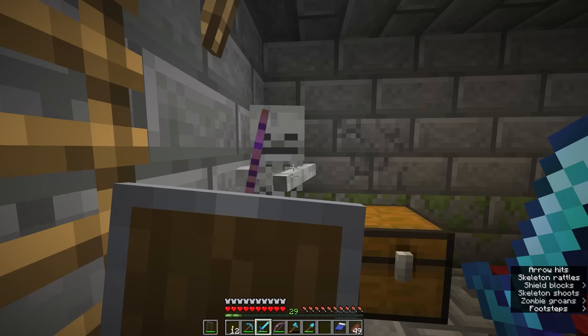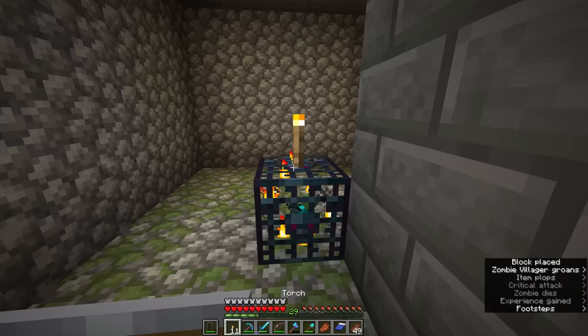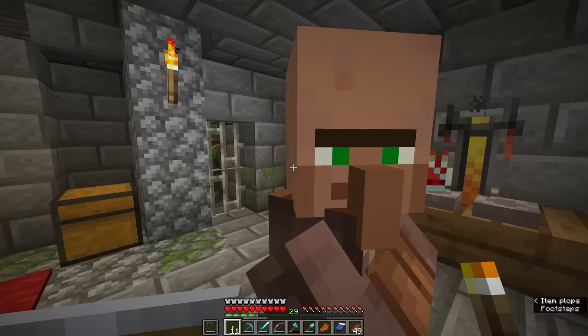Oh my goodness — we have to consider some other things about this area, because this igloo research station has a zombie spawner next to it. That is the most unlikely thing I think could have happened here.